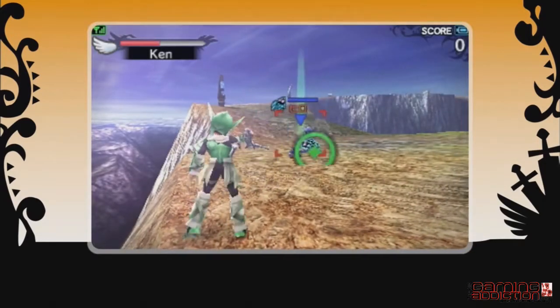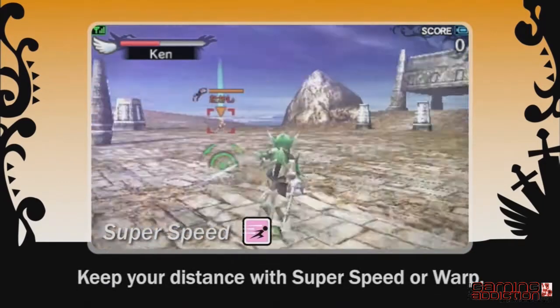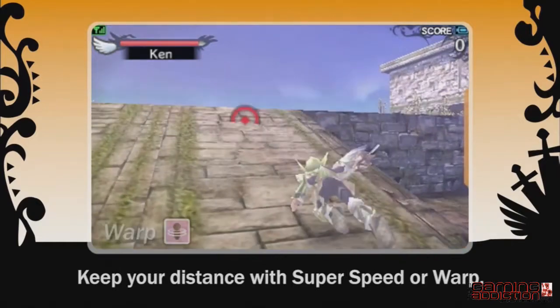Make up for a staff's weakness in melee battles by using powers such as Super Speed and Warp to flee the scene.